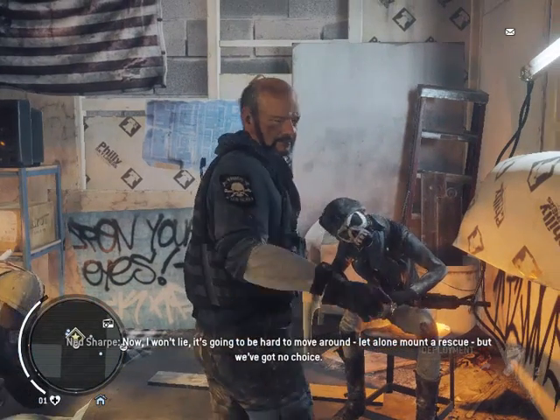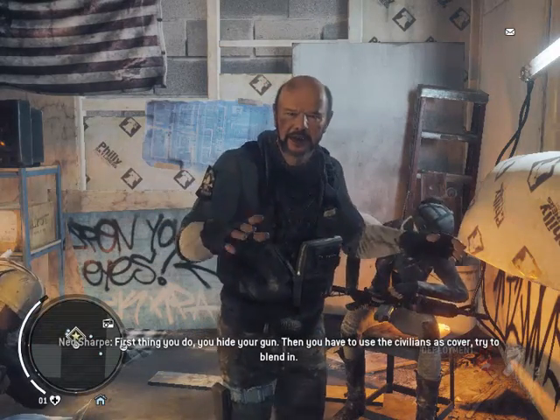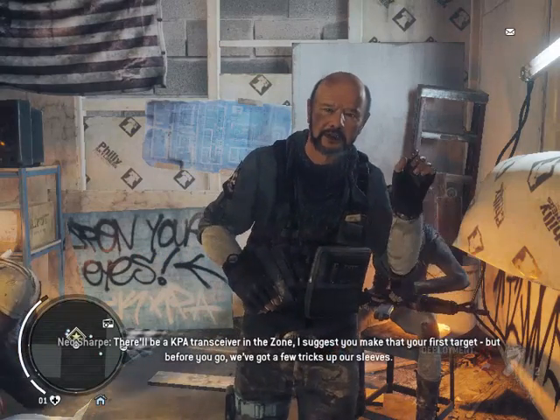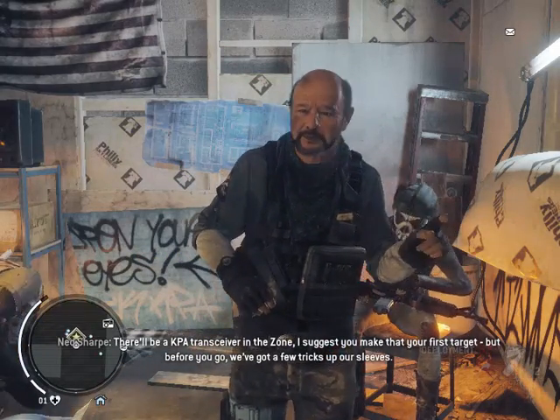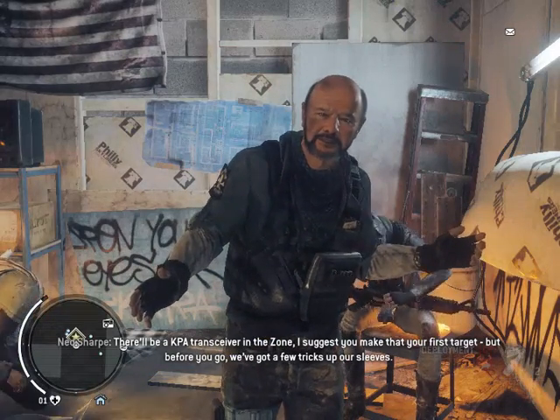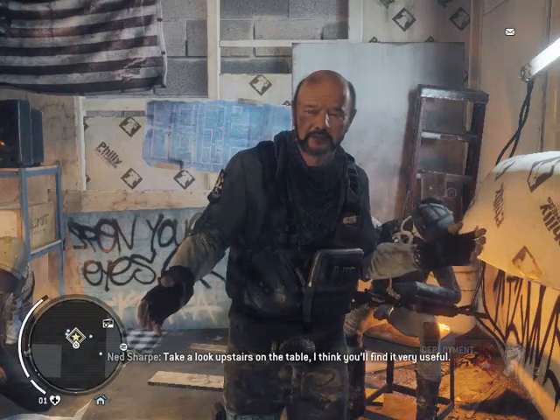But we got no choice. The first thing you do, you hide your gun. Then you have to use the civilians as cover — try to blend in. There'll be a KPA transceiver in the zone; I suggest you make that your first target. But before you go, we got a few tricks up our sleeves. Look upstairs on the table — I think you'll find it very useful.